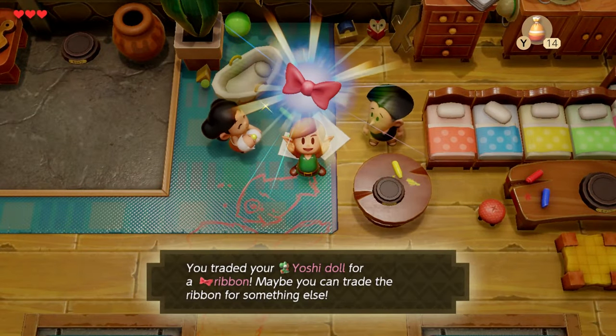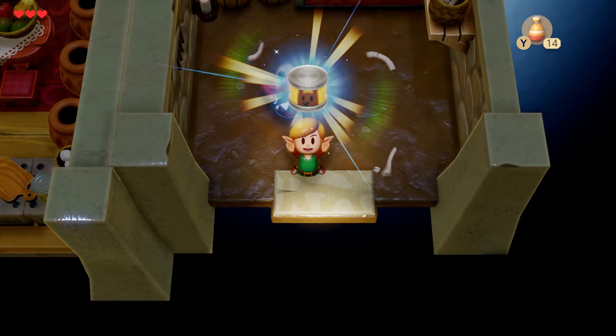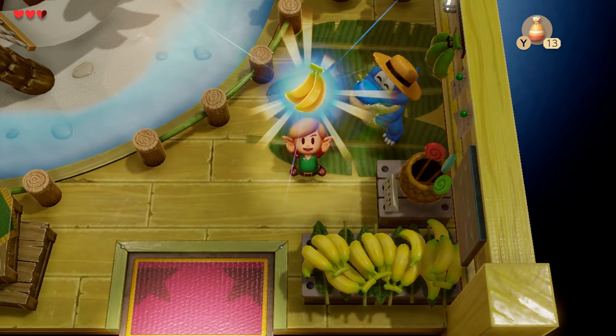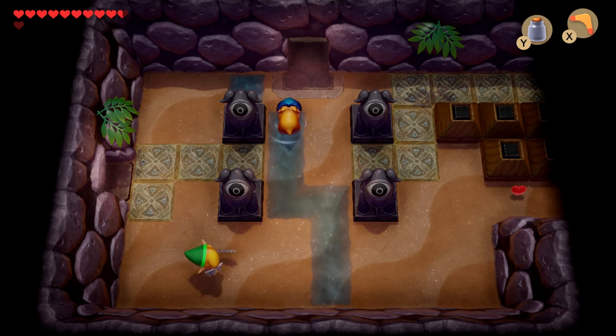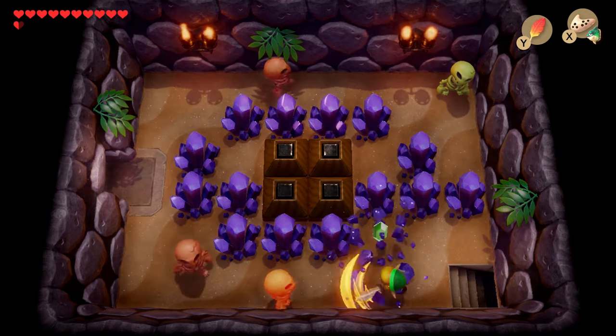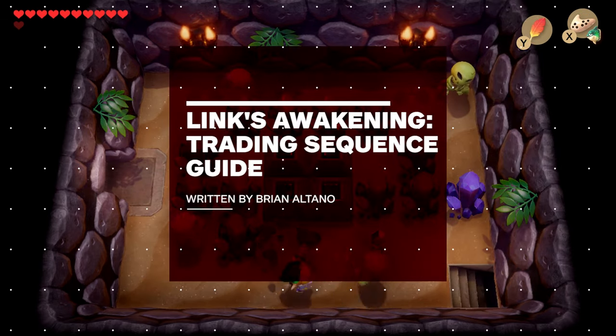Link's Awakening's item trading sequence is an island-wide bartering quest that has you exchanging bizarre trinkets with wonderful characters all over the map in order to earn a few final rewards, like the boomerang. This quest actually weaves into the progression of the main game, so you won't want to ignore it. Here's how to successfully complete Link's Awakening's most strange quest.